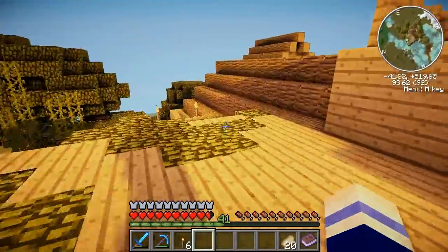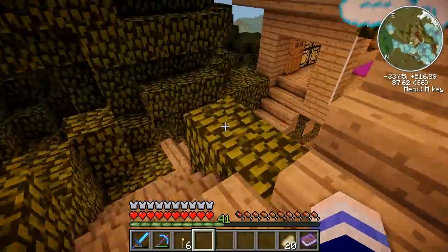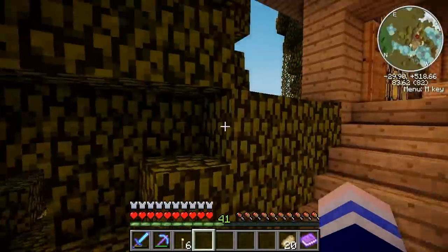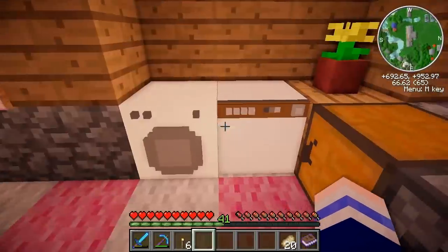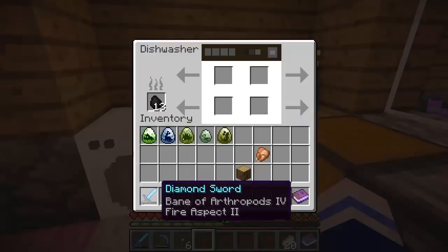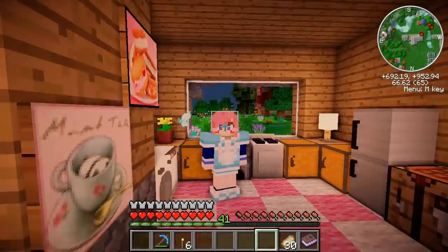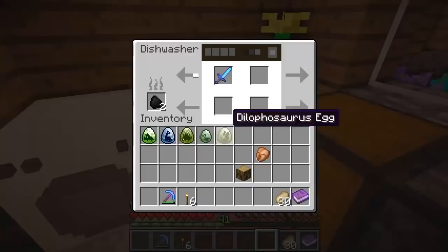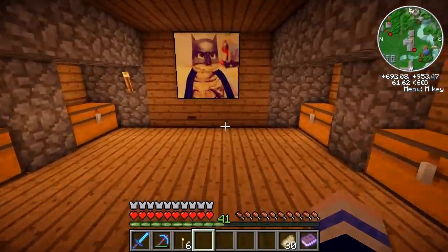I'm going to teleport back to the main house because there I have a washing machine so I can clean my armour. Let's just pop the whole set in. That'll be spick and span in no time. Let's also fix our diamond sword while we're here. Our armour is ready to be worn again. We're delicious. Let's grab our sword as well.